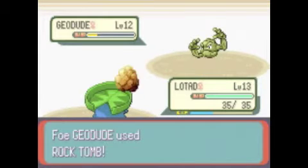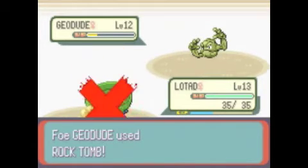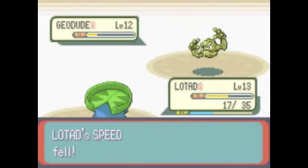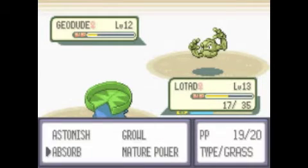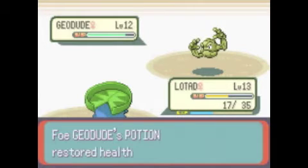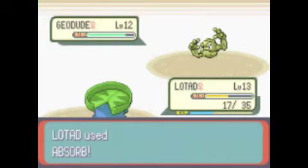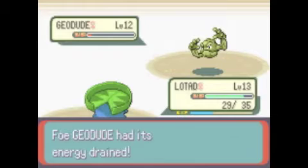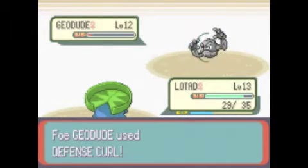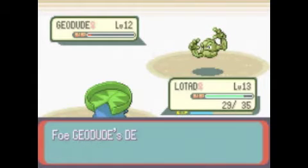In Emerald, you can battle three trainers in the gym, not counting the gym leader. In Sapphire and Ruby you only battled two. Look at those youngsters - no hiker though. So I'll just use Absorb again, use a potion, and then use the last one.